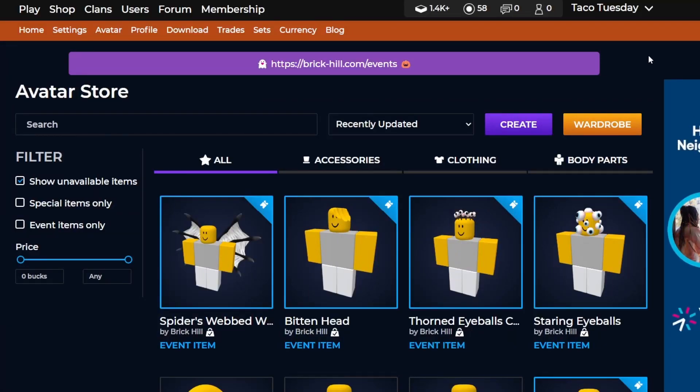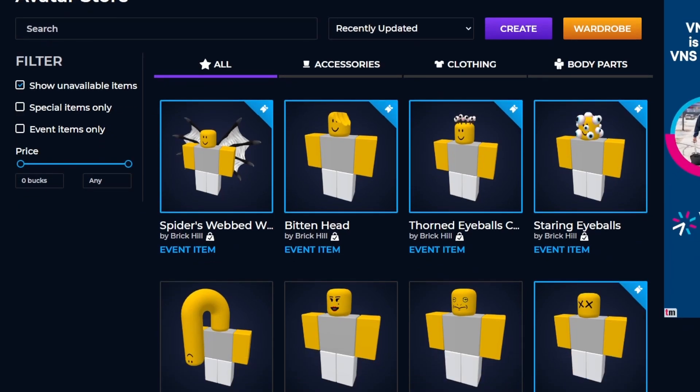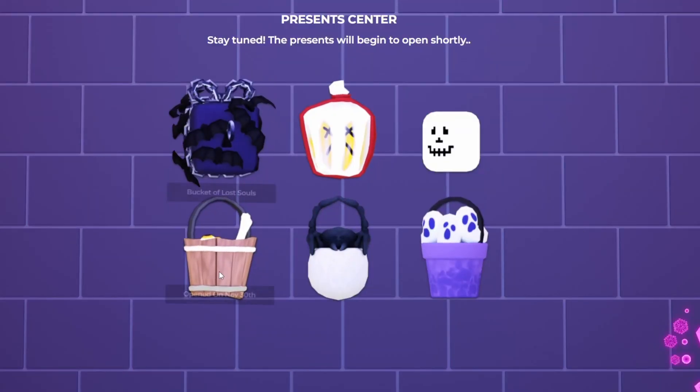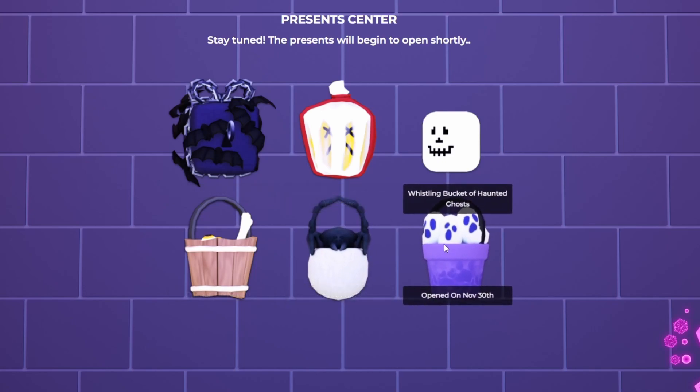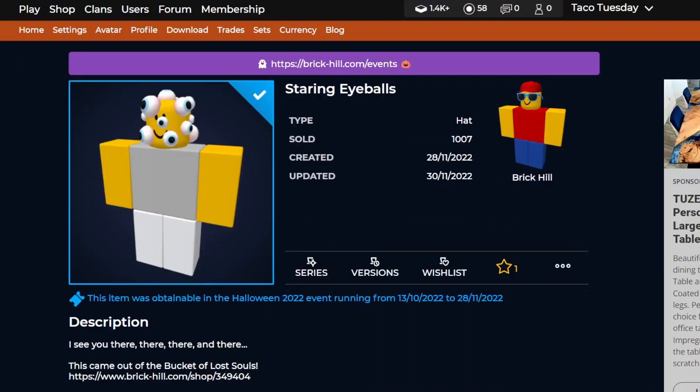Welcome back. In today's video I'm going to go over some of the presents that opened up recently, as well as some more hidden updates that we didn't cover in the last video. First up with the presents, we did get the other three buckets: the bucket of lost souls, the web bucket of crawling monsters, and the whistling bucket of haunted ghosts. All of these opened up now and their items are here in the front row.